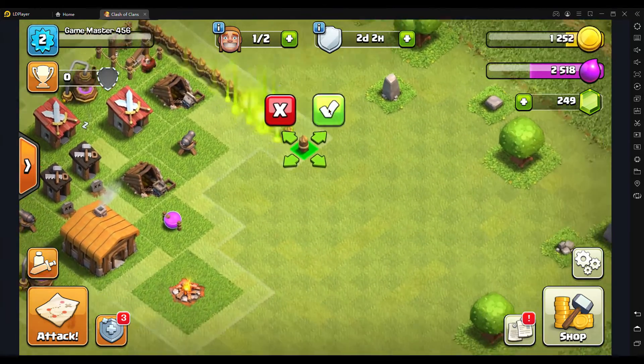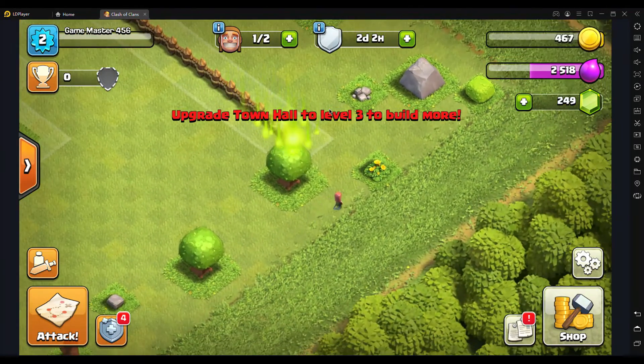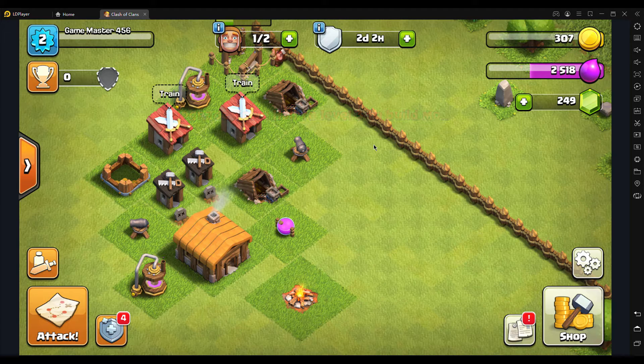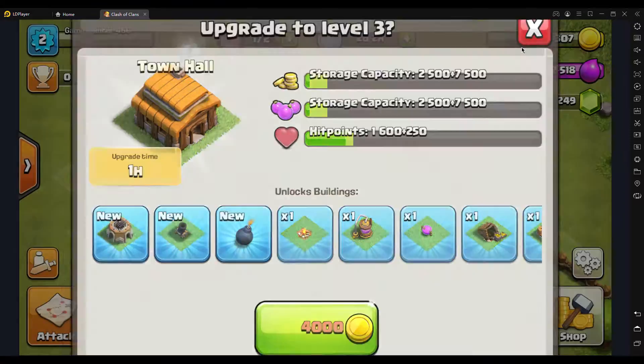I'll literally race through Town Hall 2. There's this thing called rushing — when you rush, you just upgrade the Town Hall immediately. But I don't want to do that, I want to get maxed out stuff first.